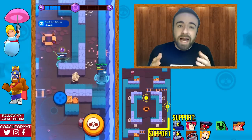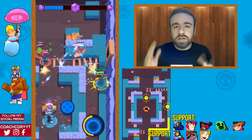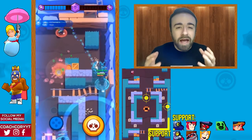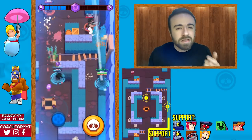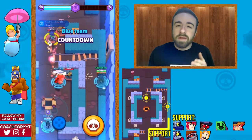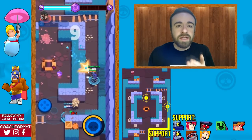Now let's go over the support role. You can actually have two support characters on this map — as long as one is on each side, you can maintain good control by shooting down those lanes and using your range to prevent aggros from approaching. If you do run two supports, you'll want ones that deal good damage — at least a Colt or a Ricochet.